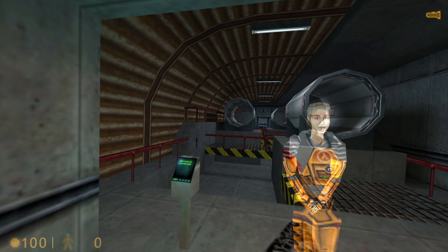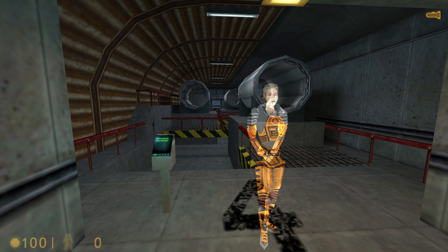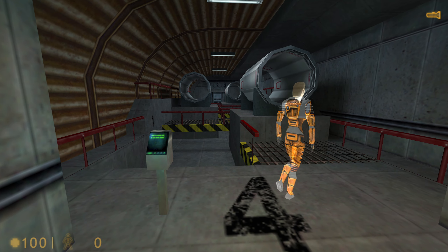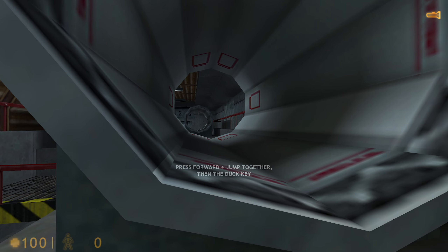To get into the pipe, you will have to signal your suit to make a duck jump. You will want to stand right at the mouth of the pipe and continue to press forward. Then jump up, and while you're in mid-air, go into a crouch. It's tricky, but you'll find it comes in handy.